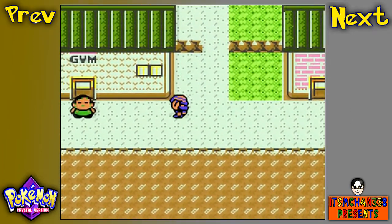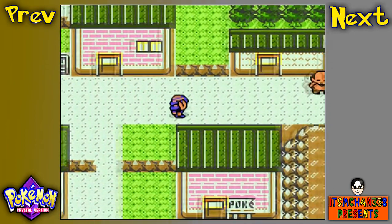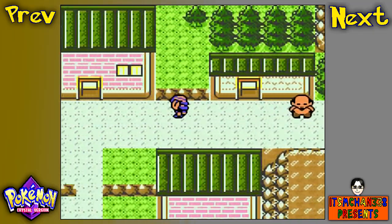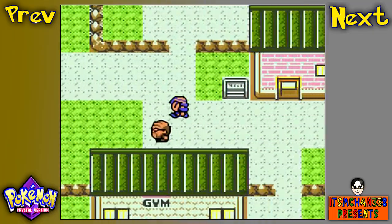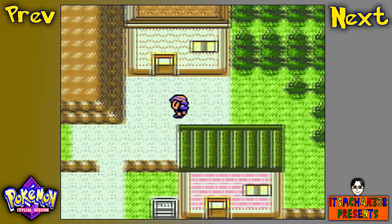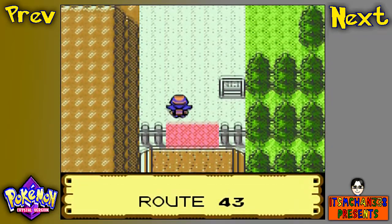As you can see, we have a gym, but it's blocked by some guy we're not going to bother. And if you try to leave town, this guy will give you a Rage Candy Bar for about $200. Don't buy it — it's not worth it. Anyway, let's move on to this route.